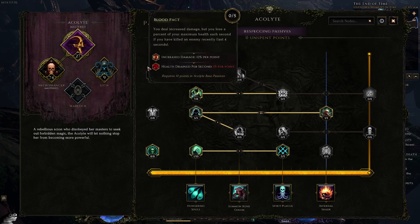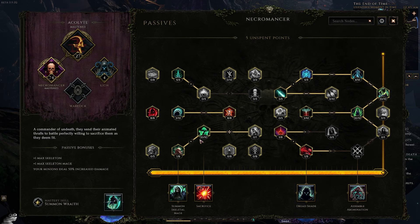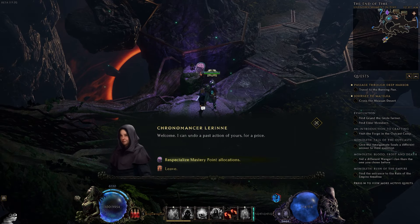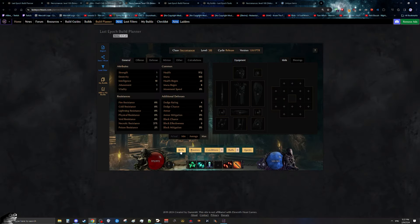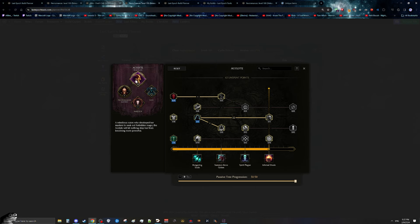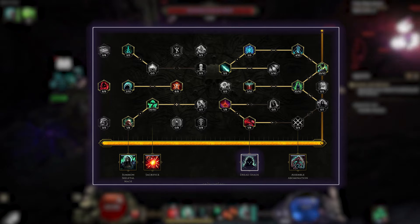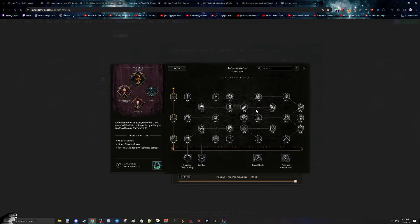Once you're ready to swap to Fred at level 45, you'll respec all passive points over to what the build actually needs. Respeccs especially early on are extremely cheap — just go to the respec NPC in town and regret all your points. We need a total of 50 points: 20 into the Acolyte tree and at least 30 to unlock Dread Shade. We'll put 19 points into Lich and 11 into Warlock first, then remove all those points and put our first 30 into Necromancer to unlock Dread Shade.